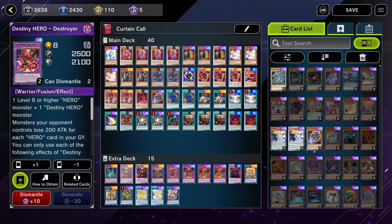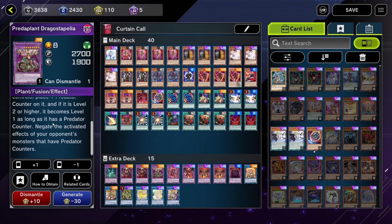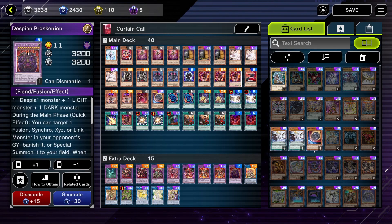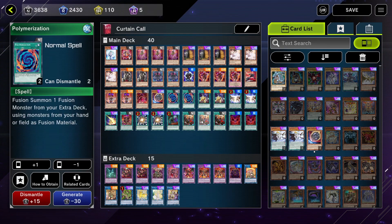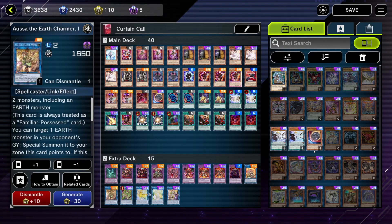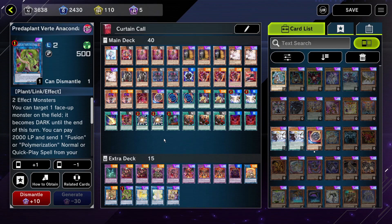I have Destroyer Phoenix Enforcer of course with Fusion Destiny. I have 2 Starved Venom Fusion Dragon because I want multiple targets for Super Polymerization. Same with Predaplant Dragostapelia, which has a quick effect negate and is really good, and Mudragon of the Swamp as a Super Poly target. Then one Proscenium, which is a really good card but requires 3 materials, which is a bit of a high cost. I have Predaplant Verte Anaconda to activate either Fusion Destiny or Super Poly. I fill the rest of the extra deck with link climbing — Charmers into Selene and into Accesscode Talker for an OTK, or Knightmare Unicorn if I want to link Verte Anaconda into something else. But link monsters are optional and you should play more Masquerades and Granguignol if you want to.